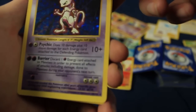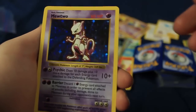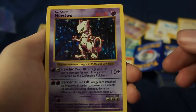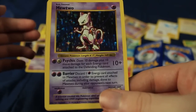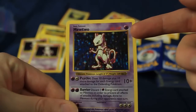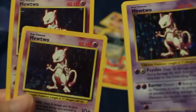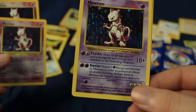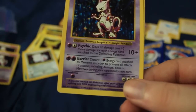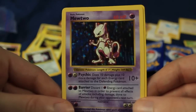It appears that we have a Base Set shadowless Holographic Mewtwo. I was thrown off at first because the colors were so different, then I realized there's no shadow along the right side. Look at these two — there's a shadow along the right border on this one, so this is shadowless. That is actually worth even more than these two. So we have three Mewtwos from the Base Set, including a shadowless. That is insane.